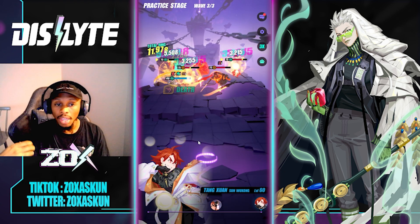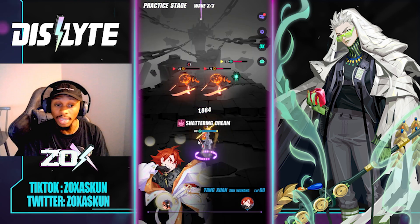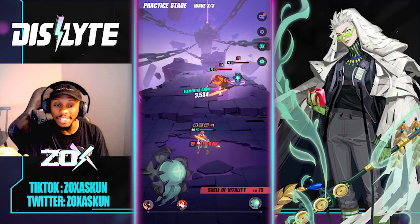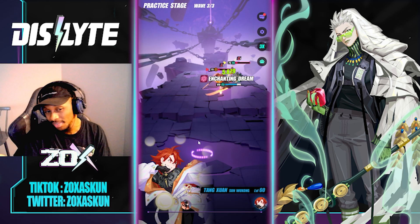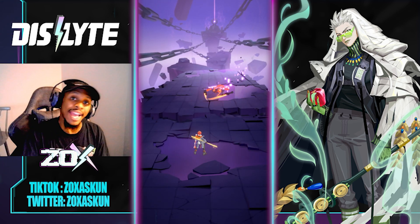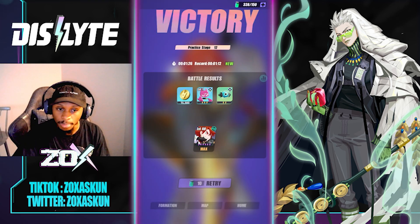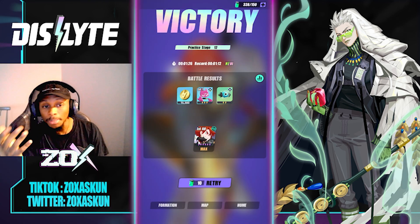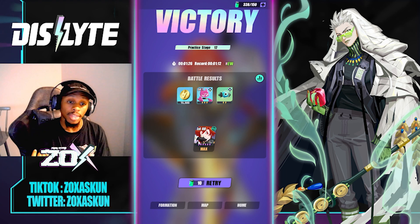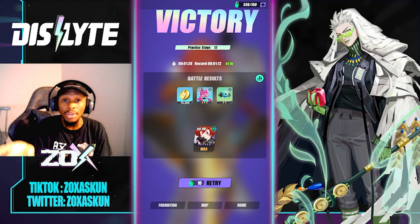So even at full build, Sun Wukong might clear at like 95% efficiency — there's that percentile where he gets CC'd or something goes wrong, which is why I like having a little bit of resist on him. That said, a minute and 26 seconds is not bad at all for a unit that most people don't even believe can solo or farm anything.